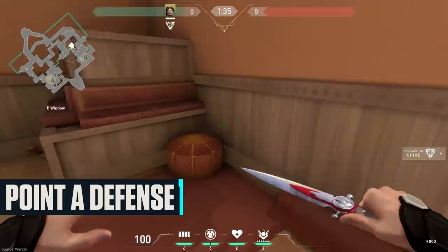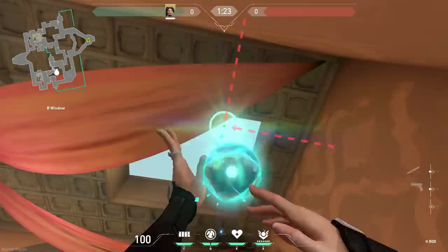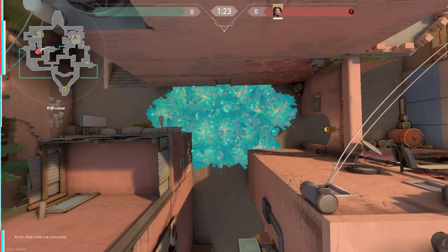With defending B and finding out that all the attackers are pushing A, hop up on this small cushion in hookah. Look up through the skylight and try to get your cursor roughly in this area intersecting between these features. The orb should land on this peeking area of A short, slowing down the attacker's push and giving your team more time to rotate.